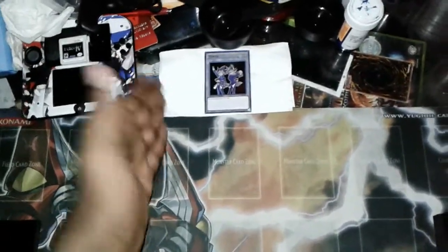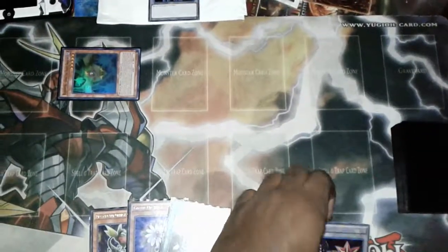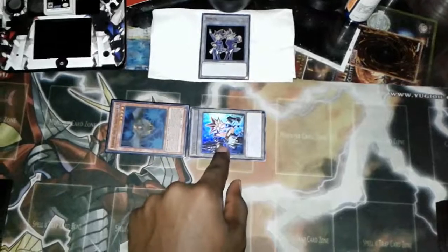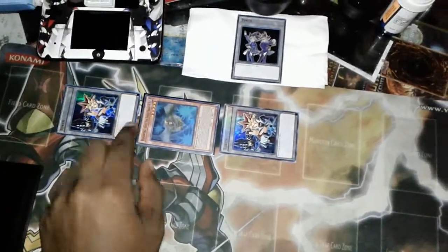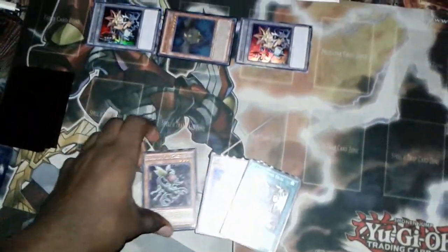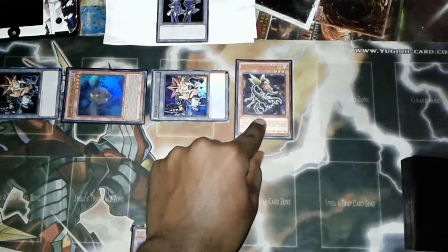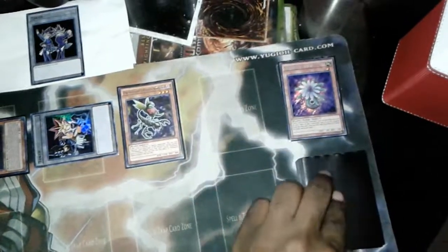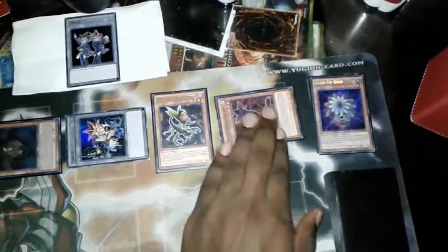You're going to start off with Gofu, and what Gofu does is get you two tokens — the zone doesn't really matter because you're going to be using them pretty soon. You're going to normal summon Orphe Scorpio, use his effect to drop a Glow Bulb, and summon Darlingtonia Cobra in defense mode.